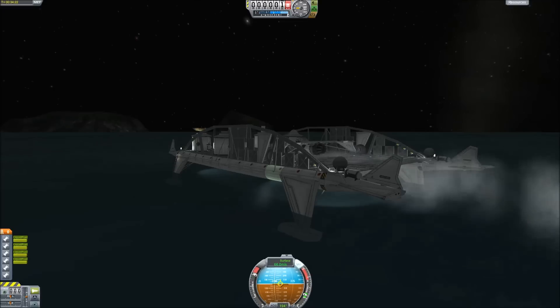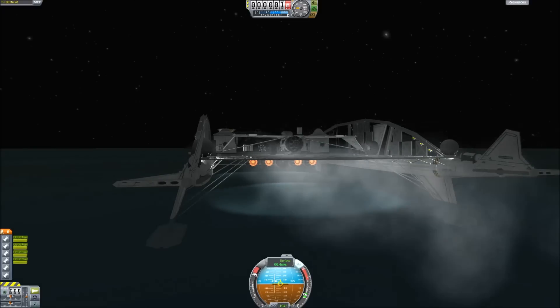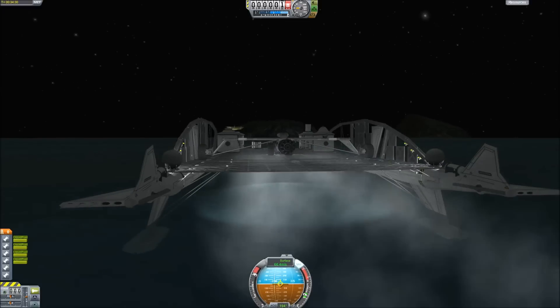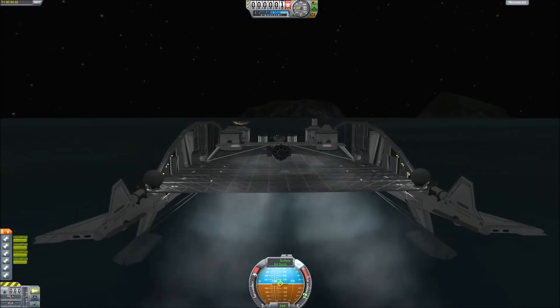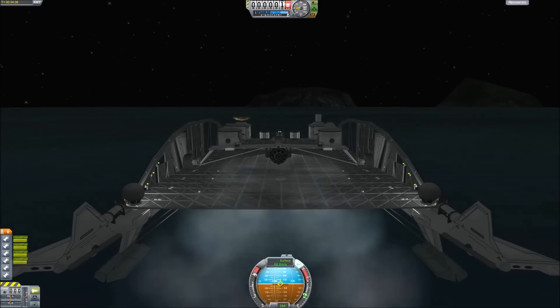Once the design is finalized, all I have to do is get the whole craft up into space so it can travel over to Lathe. I have a few ideas about how I can do that, and I'm hoping the engines and parts from the ARM patch will make this a lot easier. I'll also be heavily counting on the reprogrammed stability of the craft in flight to get me into orbit and out to Lathe.